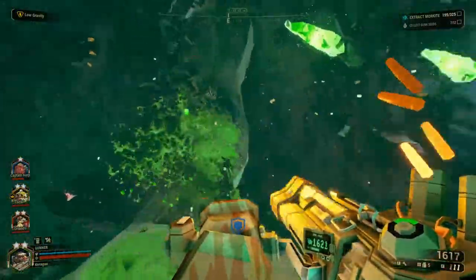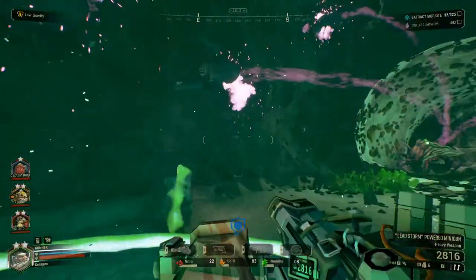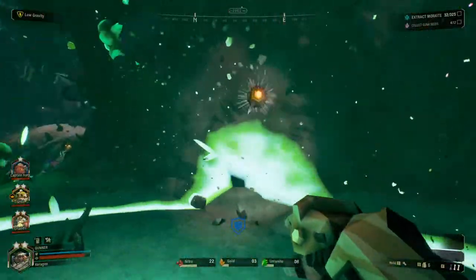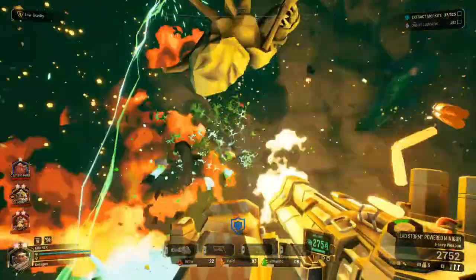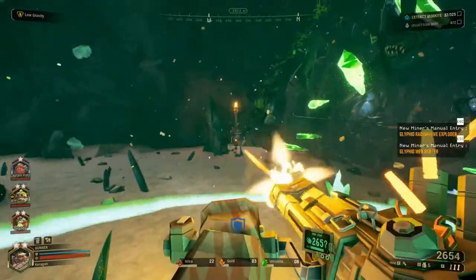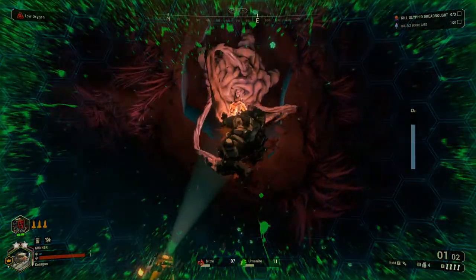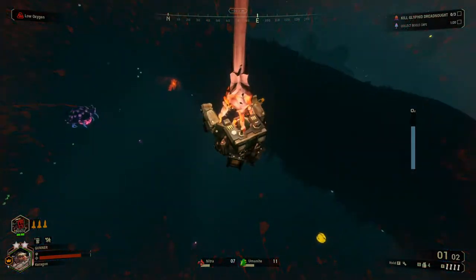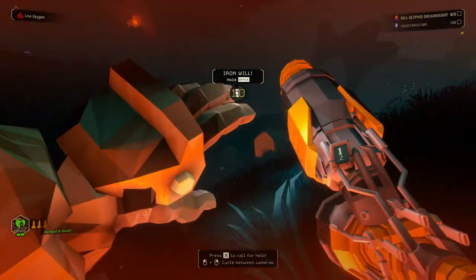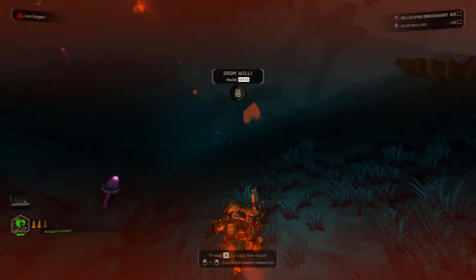On the topic of the shield, don't be afraid to use it when the pressure is on. Use it whenever things are getting too hot or if you need to revive someone that is surrounded by bugs. It can also be thrown over edges down to players that are downed so another teammate in the area can safely revive them. Lastly, don't take chances — try to be the last dwarf standing. If you can stay safe, you'll always be around to make those clutch shield saves.